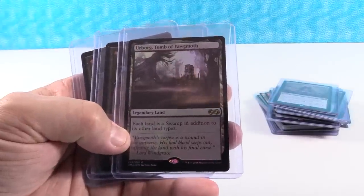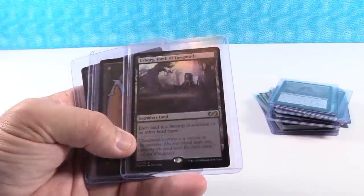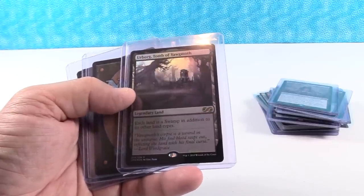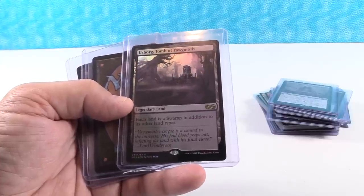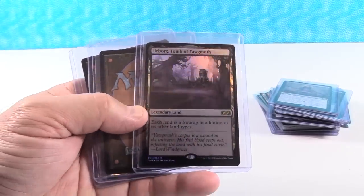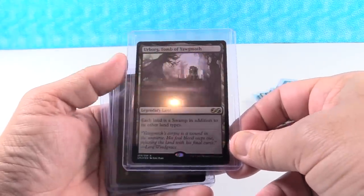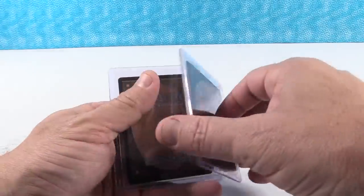Urborg, Tomb of Yawgmoth is another low-inventory card. I can see this being played in a lot of different formats, especially Commander. It has a box topper at $85 right now; the regular version is at $12. I see the regular version going to $25 and I think the box topper could go to a whopping $135. I think there's a lot of room to grow in this particular box topper — I like the artwork on this one. Definitely a card to watch; pick it up if you need it.